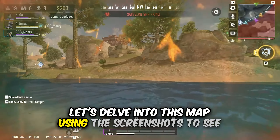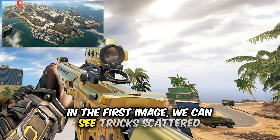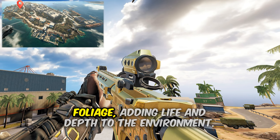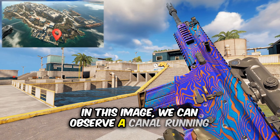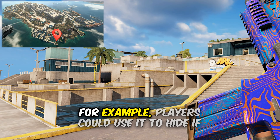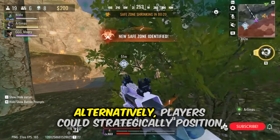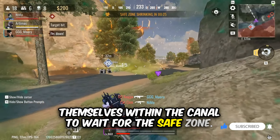Let's examine this map using the screenshots. In the first image, we can see trucks scattered around the map providing cover for players. Additionally, the map is surrounded by dense foliage, adding life and depth to the environment. In the next image, we can observe a canal running through the map. This canal could provide tactical advantages — for example, players could use it to hide if they find themselves in a challenging gunfight, or strategically position themselves within the canal to wait for the safe zone.